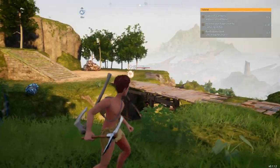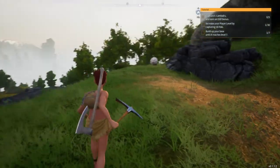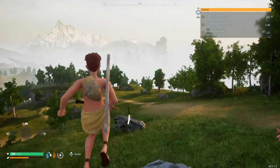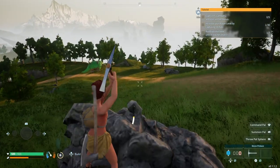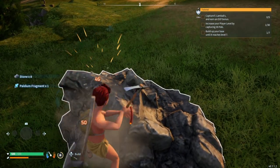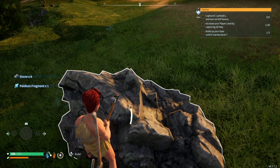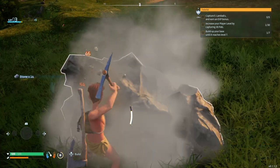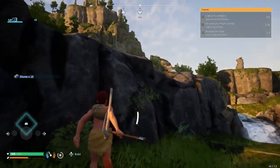We need to go get some stone - down here. Same here - one per hit, that's brilliant! And I can get a paldium fragment from the stone as well - okay, that's good to know. We now need paldium fragments which are the blue things up here.